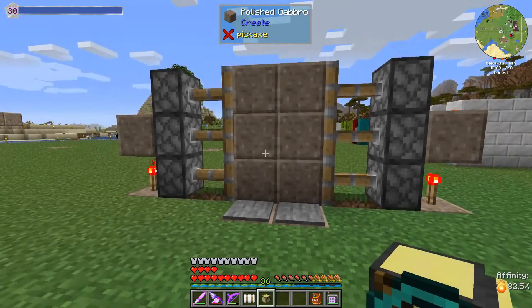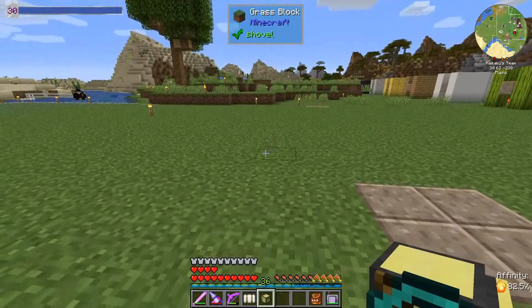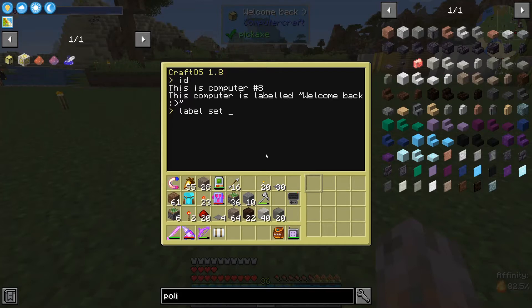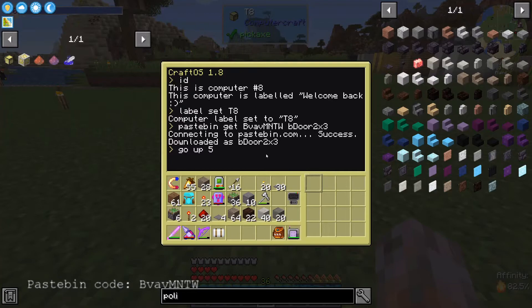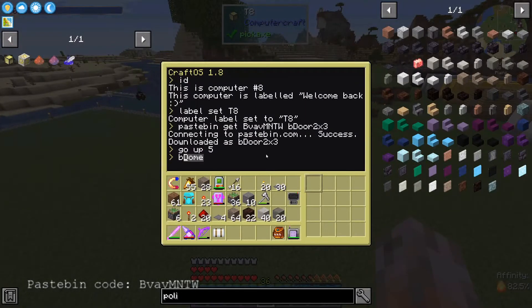I fixed the door and the program. Lucky to happen now before I publish the pastebin code. Let's have a closer look into the details of the program. One small hint: label set. If you are using a new turtle, you should always first label it, and I usually label it using the ID. Then we do pastebin get the program - b for build - door 2 by x, pastebin get, enter. And we also move the turtle upwards - let's go up for example five blocks - to show you that you can also use it to build in mid-air. Then when we execute the program, door, without any parameter you will get some info screens.